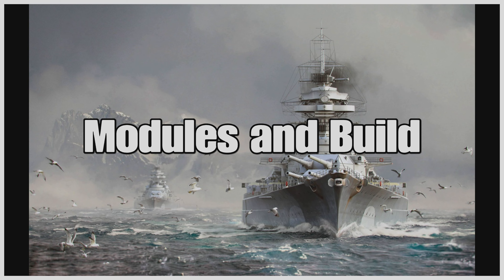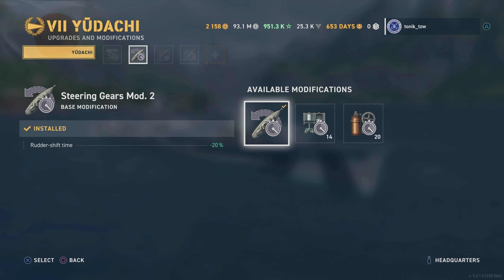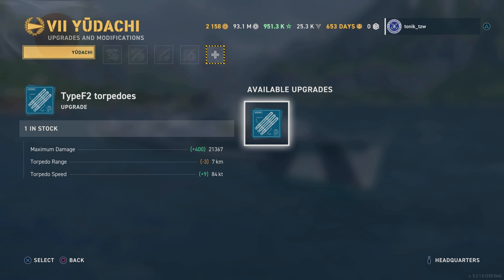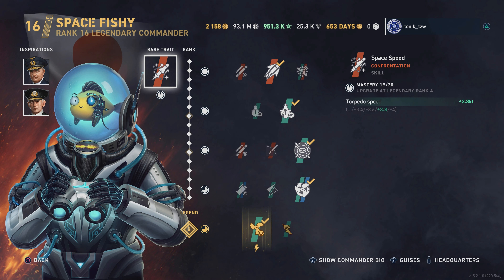As far as my modules and build go, it is very simple and straightforward. We're running Aiming Systems Mod 1 to give some accuracy on the guns when we're able to fire them, because it's a 7.5-second reload with this setup. We've got some reduction in rudder shift — personal choice, but I'd say the engine, the middle one, or the rudder. Then we're running Concealment System Mod 1, because we want a stealthy boat. I'm not running a legendary mod on this, but Torpedo Launches Mod 3 to drop that torpedo reload time. There's also the option to run shorter range, higher damage, faster torpedoes, but you're putting yourself in danger.